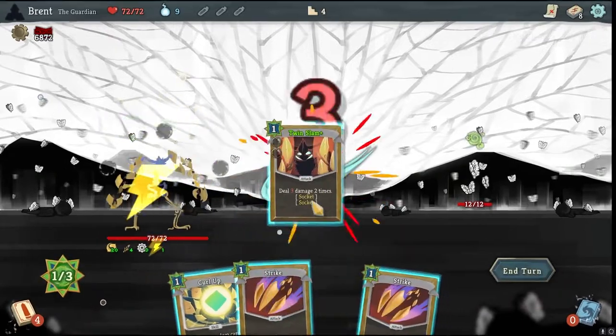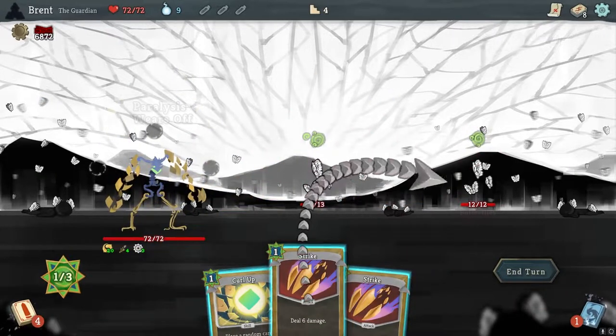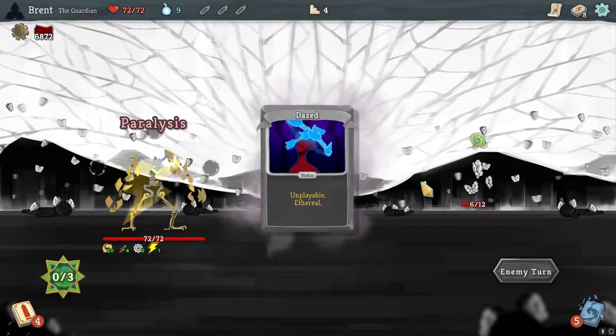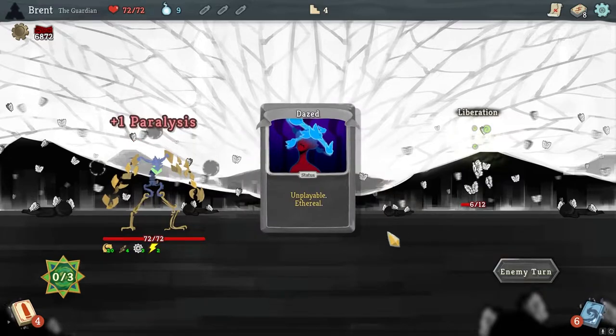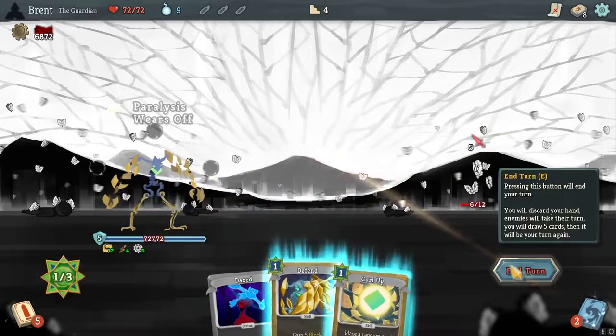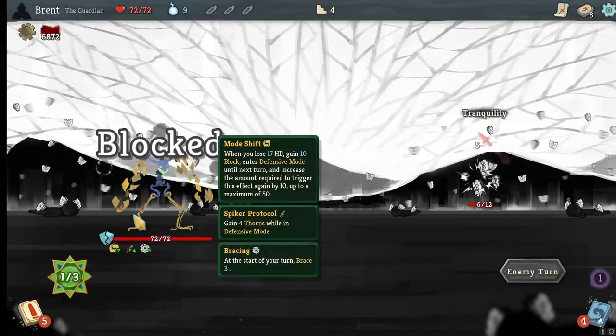Spiker. Twin Slam on you — get you done. Oh, it does not. That was misused damage — I should have put that on the back one. Overall, one damage here, block here. Not too bad.